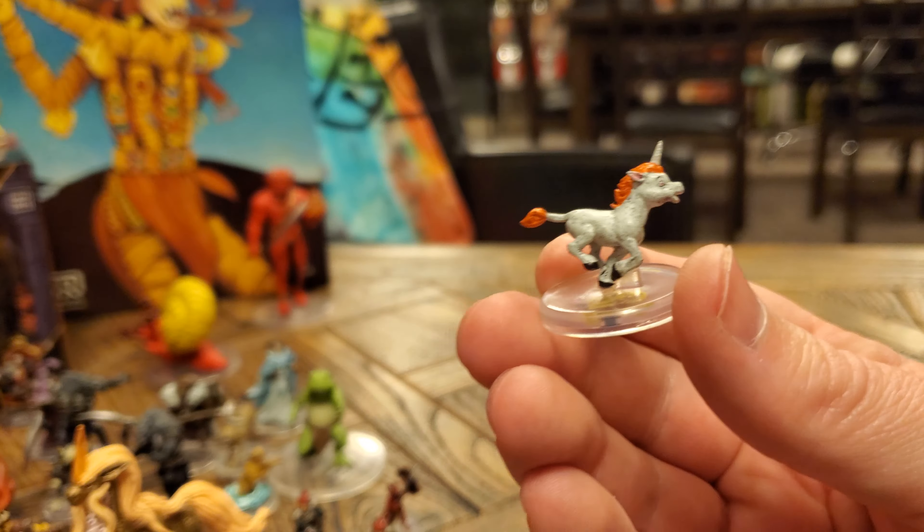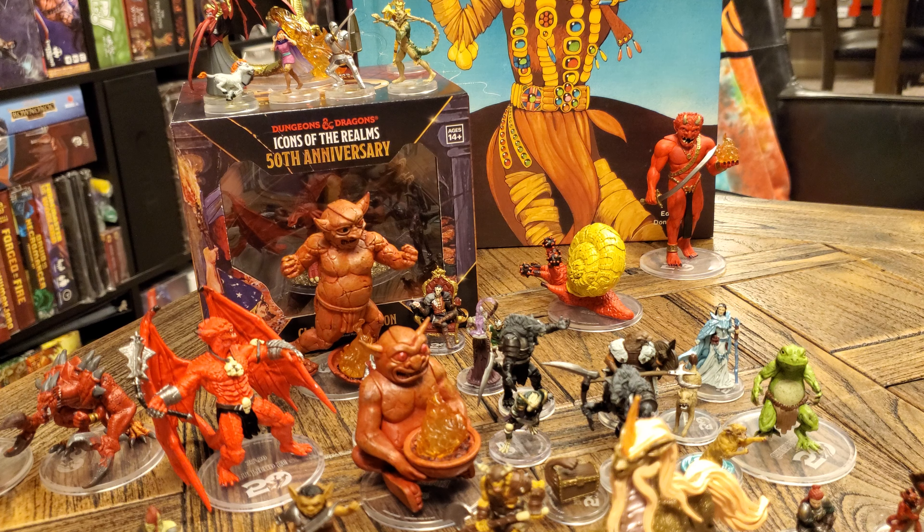Just a cursory glance at these last guys: we have another 1st edition Bugbear. We have, for the first time in this set, a Dwarf — this is the 5th edition Dwarf. I think I'd definitely go with the 1st edition Dwarf when comparing the two, though I do like the 5th edition Dwarf and I definitely prefer the weapon on the 5th edition. And then last but not least, a 1st edition Kobold — comparing a 1st edition Kobold with its shield and spear to the 5th edition Kobold. I feel like they still go very well together in a generic Kobold warband.